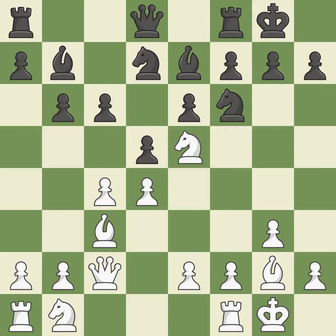Castling develops a rook while also moving the king to safety. Castling to the same side of the board as the opponent tends to lead to less sharp positions as compared with opposite-side castling. Now that the rooks can see one another, they can defend one another.